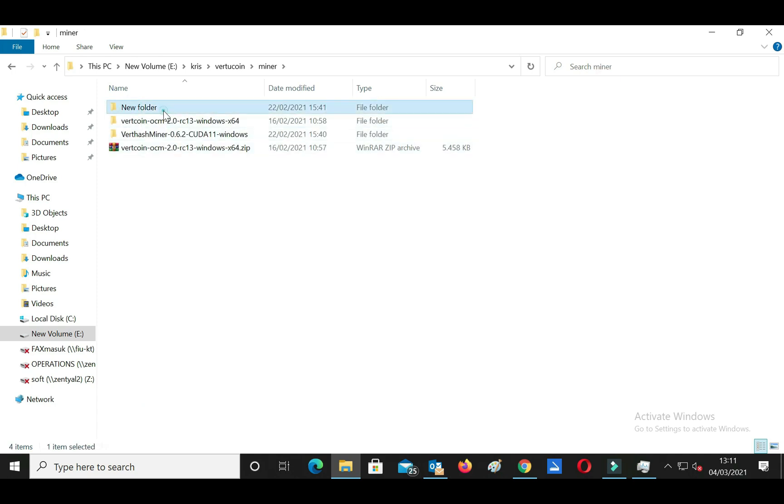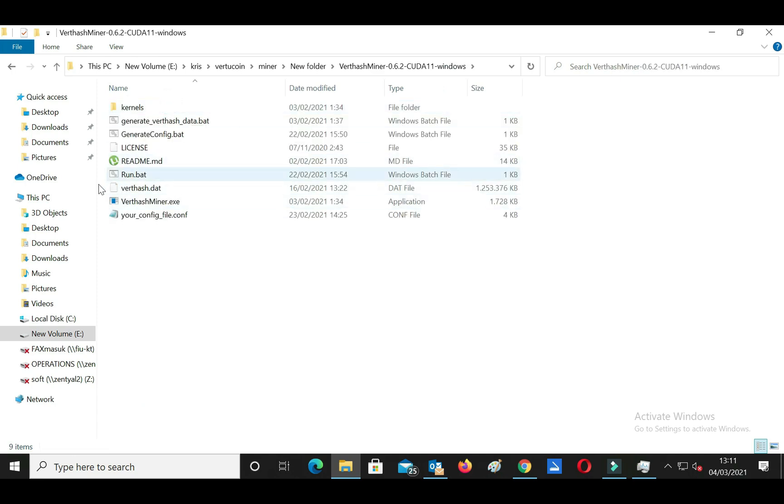The next step: edit your config file with Notepad. Fill in the pool address and wallet address according to your pool and wallet address. Follow this video until it's finished.